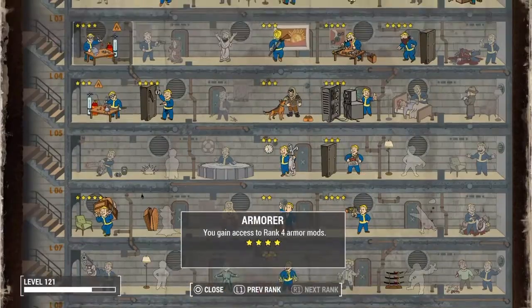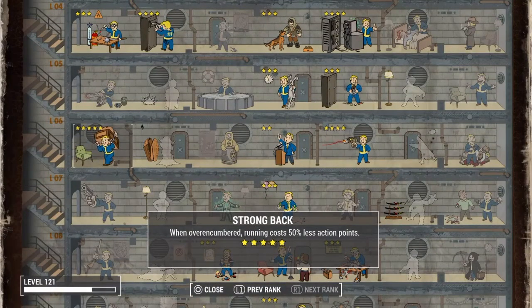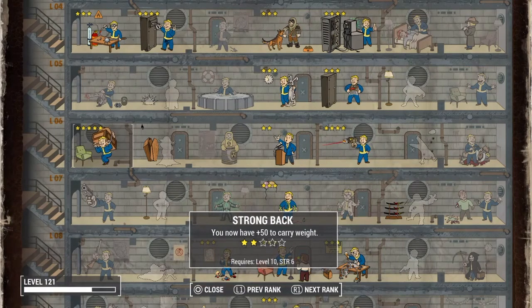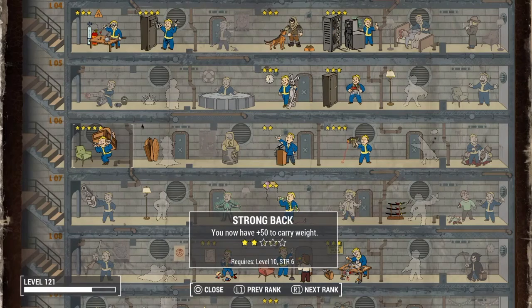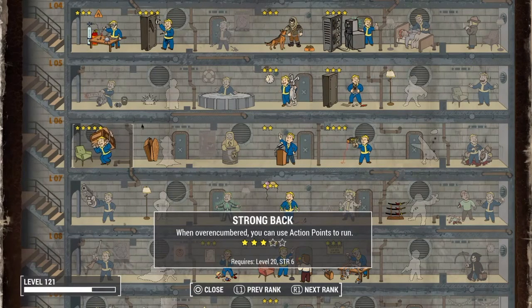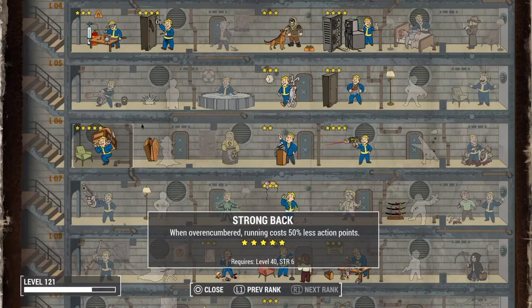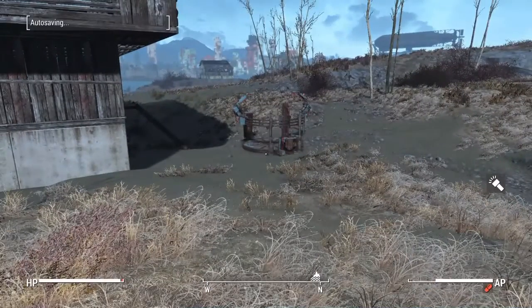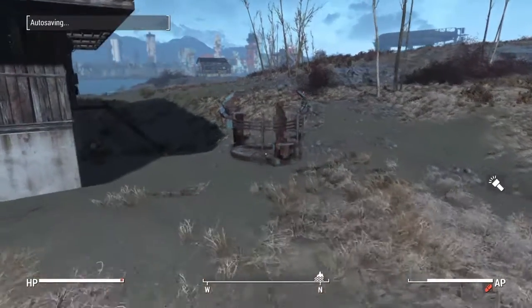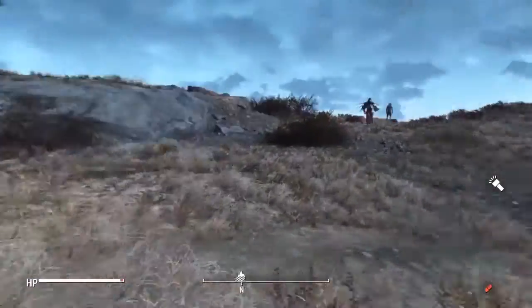That is sometimes a problem, especially if you have to walk. This is why I'm here to show you. To actually get into detail here, you're going to have to have Strong Back. Strong Back is going to take you far in this game. Upgrade one gives 25 carry weight, number two gives 50 carry weight, number three lets you use action points to run when you're carrying too much, number four lets you fast travel when carrying too much, and number five makes running cost 50% less action points when overencumbered. That helps when you're transporting goods without running supply lines — especially if you're a base builder taking supplies from one place to another.